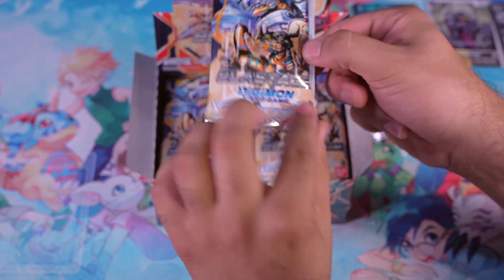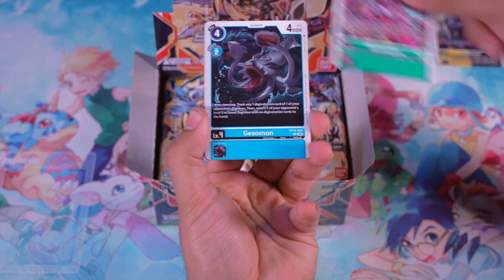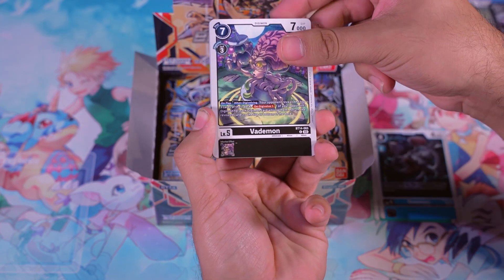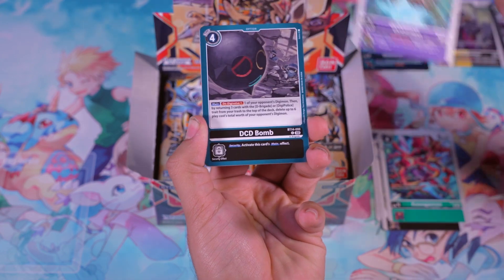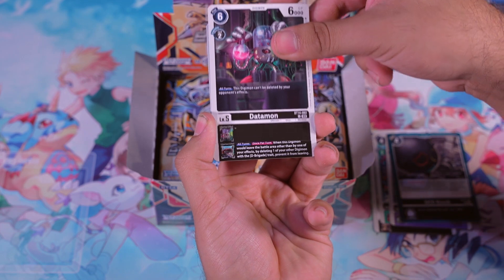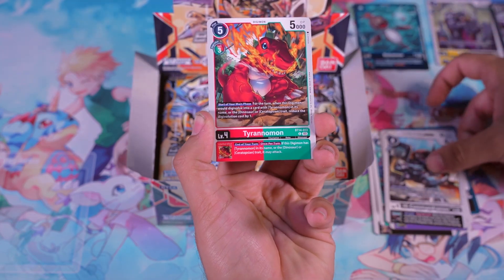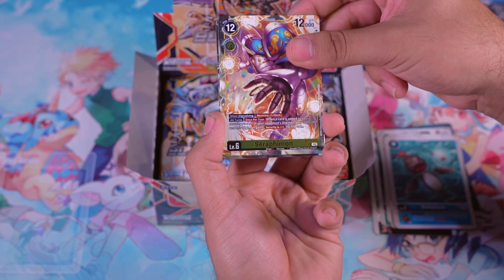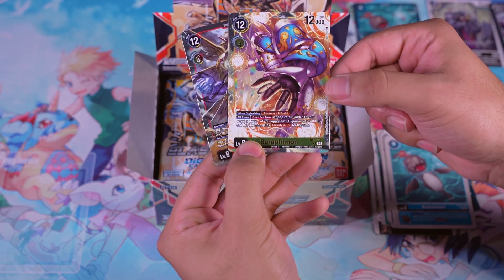Not a clean tear but that's okay. We got ourselves an Okuwamon, Gessomon, Vaidmon, a Kuwagamon, a Goblimon, a DCD Bomb, a Dagamon, a High Commandramon for Brother Darkace, a Tyrannomon, a Bukumon, a Seraphimon, and a Goldramon. This card is going to be very good for the yellow security deck recovery.